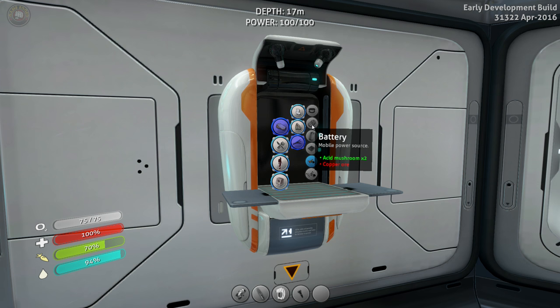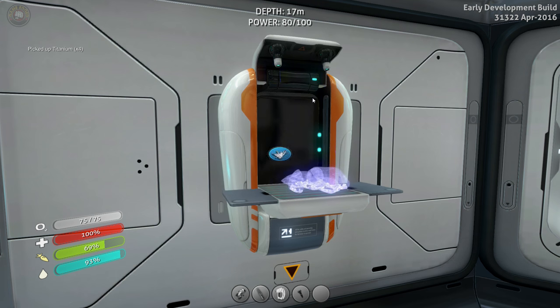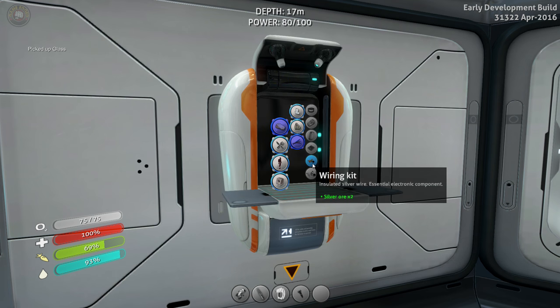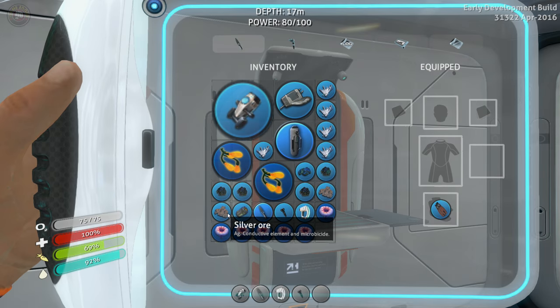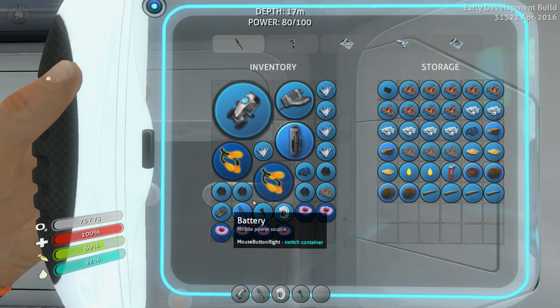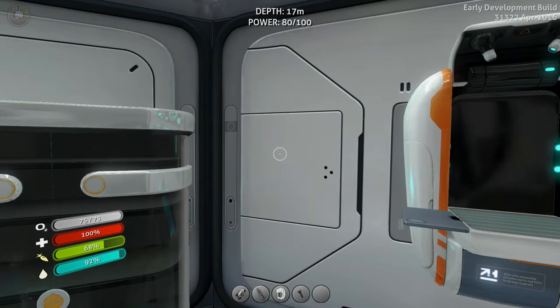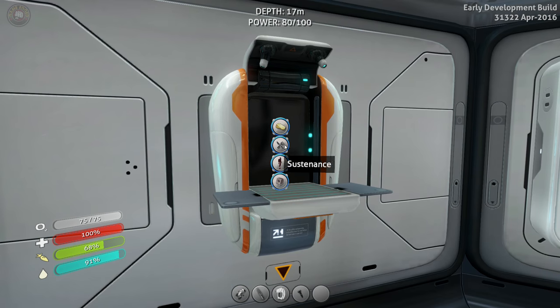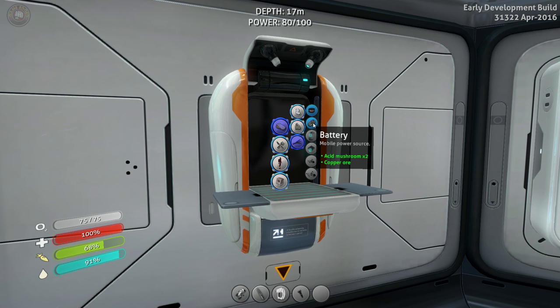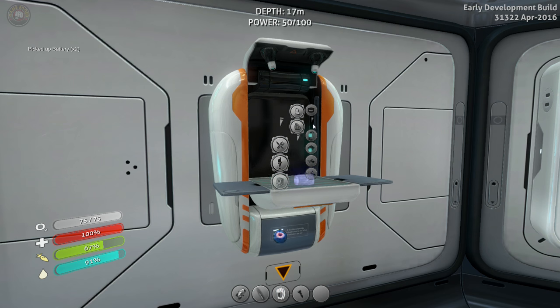Copper ore — but no space, so let's make some space. Let's break the titanium up and make another glass. Now we should have space to build our battery. We have two times acid mushrooms and copper ore. I grabbed silver by mistake — I know it's almost the same color! Let's also make an extra battery for the sea glide. Three batteries — cool.